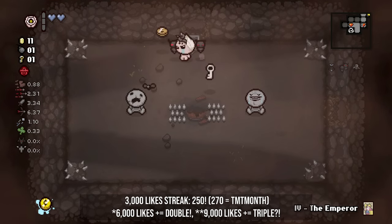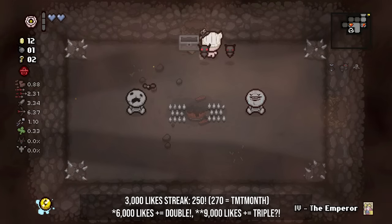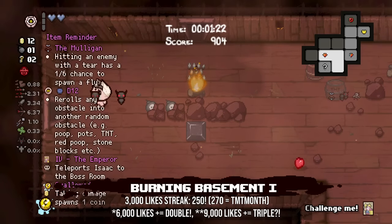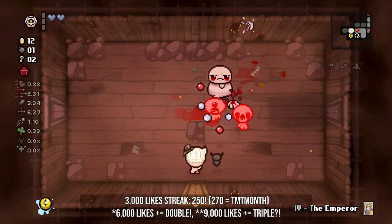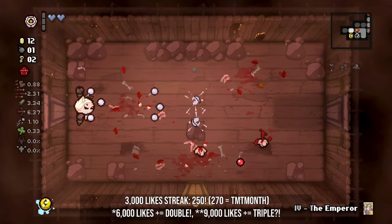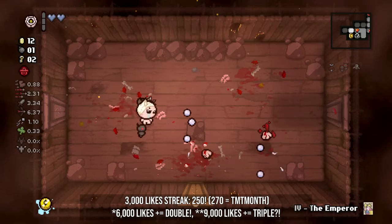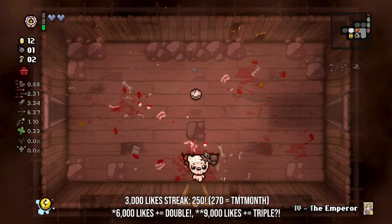Gotta be careful with the spikes, obviously. We're only on 2 HP. We definitely need some more movement speed. Our tears rate is not good. Our damage is okay. Our shot speed is about the only stat that's worthy of note that is above average. Everything else is kind of eh. Our movement speed is actually dangerously low, so we gotta be careful with that.